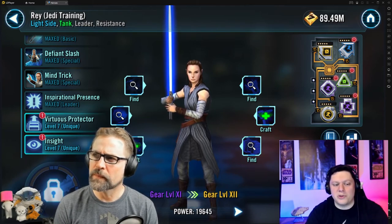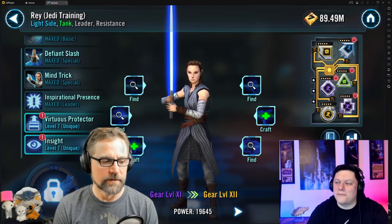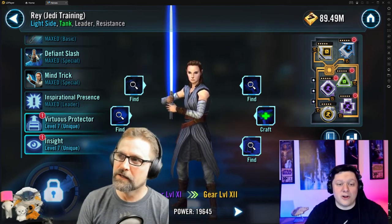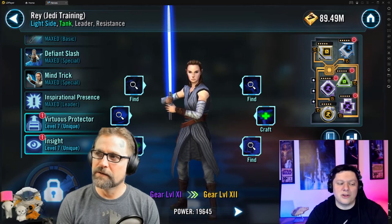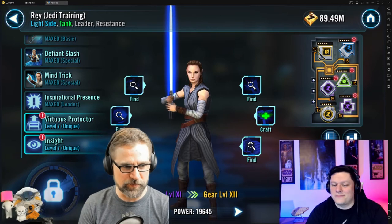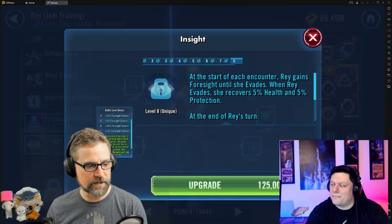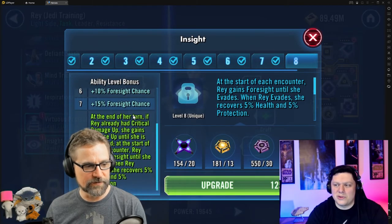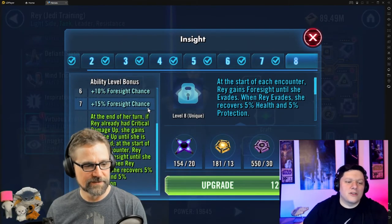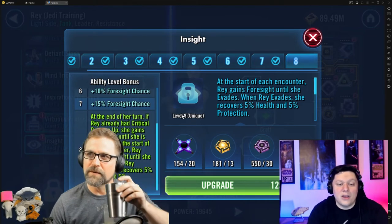I'm sitting here wondering if I'm going to let you talk me into either of these other zetas — the uniques. Looking at Insight, that's pretty tight. Insight is fantastic. A lot of people give the leadership zeta because you need it, and then people give Insight because this is what starts making her a true evasion tank — she gains Foresight, and until she evades and then when she evades she recovers health and protection.